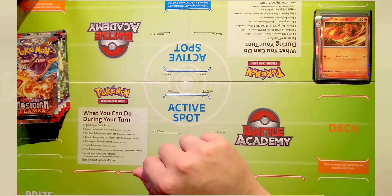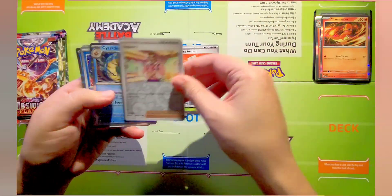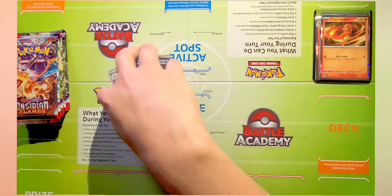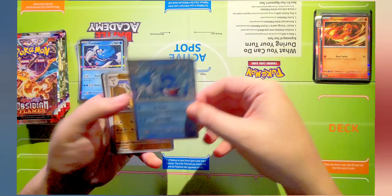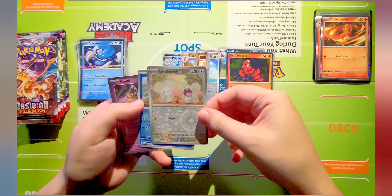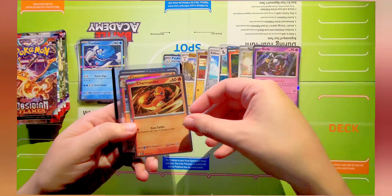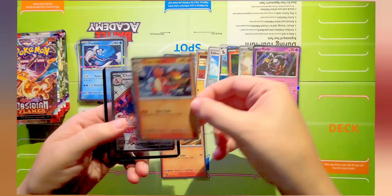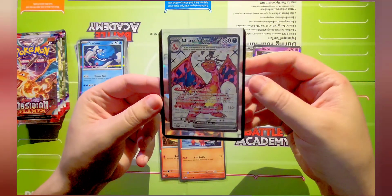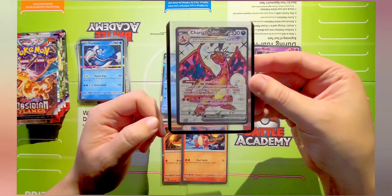Well there you have it guys, that was the Charizard EX Premium Collection. On the left side we had the Lechonk, Scovillain, Fighting type, Gyarados, Ruchic, Capskid, and Dondozo. On the right side we had the Palafin, Diggersby, Rockruff, Falkner, Zacian, Oricorio, Tinkaton, Slowpoke, and Klefki. Not to mention we also got the very cool Charmander, Charmeleon, and the very nice Charizard EX.